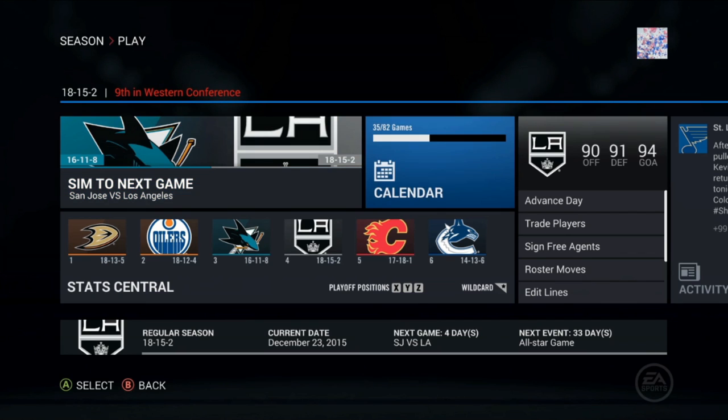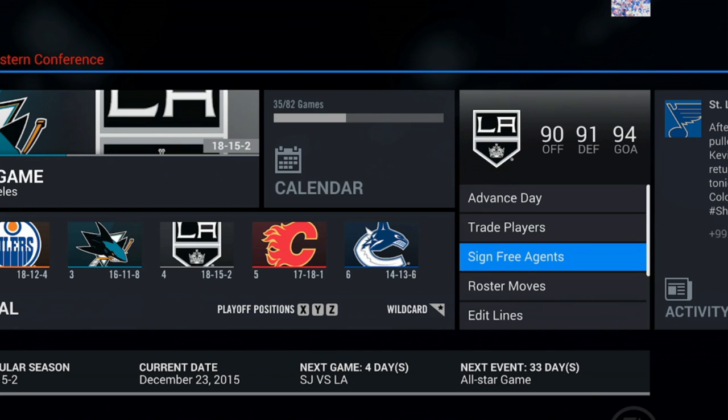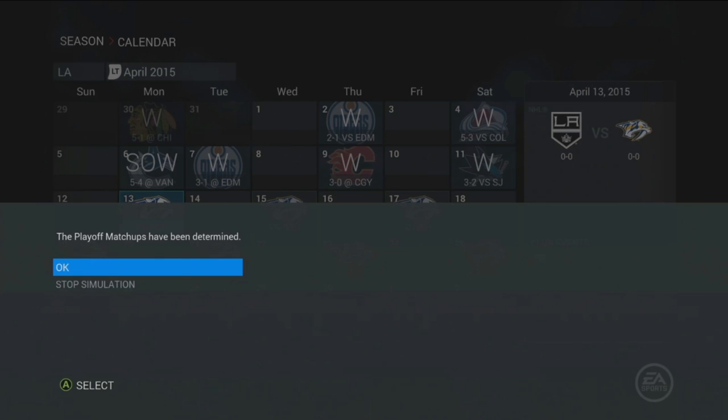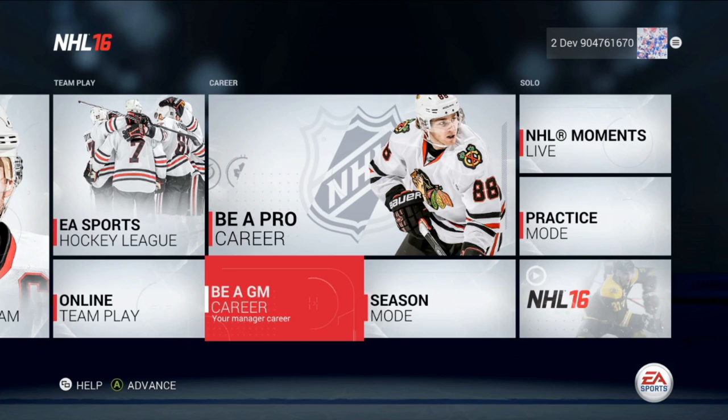Adjust your settings and start your career with control over front office aspects of the game, such as trading and signing free agents, as well as playing a full campaign and into the playoffs. If you're looking to get into a deeper season experience, check out BAGM Mode, where you manage your team throughout multiple seasons and off-seasons in your quest to create a dynasty for the history books.